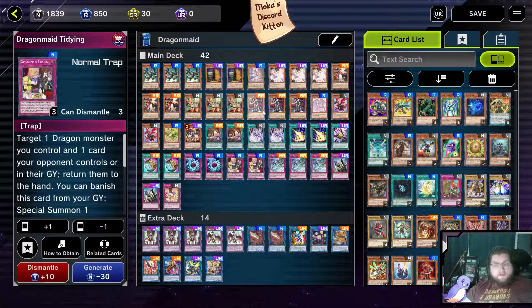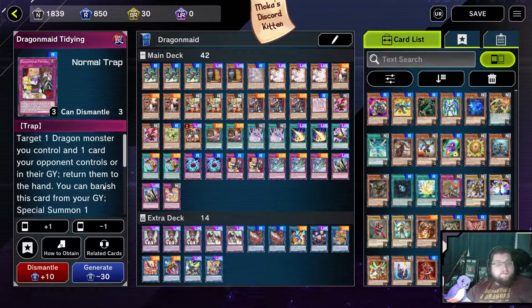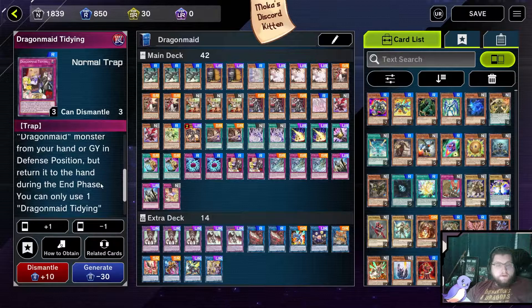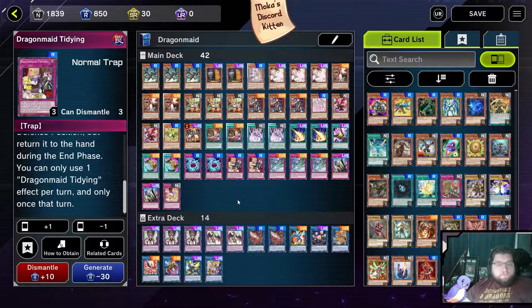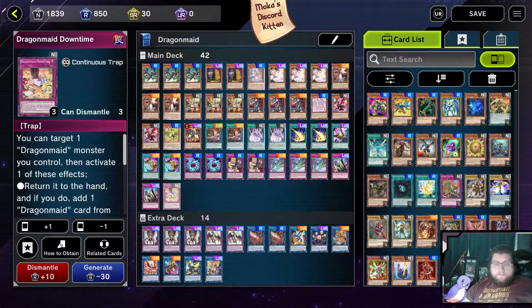Dragon Maid Tidying and, by extension, Dragon Maid Downtime are searches off of Chamber. Tidying is your usual go-to, but I'm only playing two because I don't think you need three — I think it is fine at two. A lot of the time, Tidying is a pseudo-negate. I use this a lot in the Shadal matchup in particular — if your opponent summons a big Shadal and you don't have Paleozoic Dinomischus or Ice Dragon's Prison online, Tidying is an additional way to get rid of Construct or those other really annoying cards that stick around.